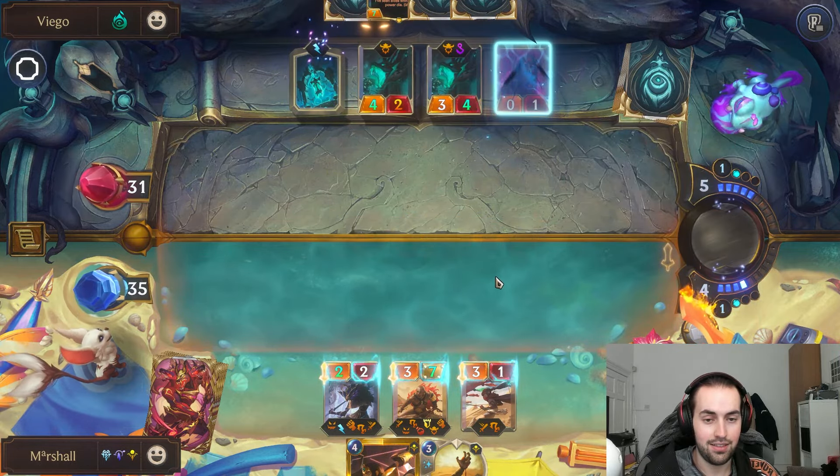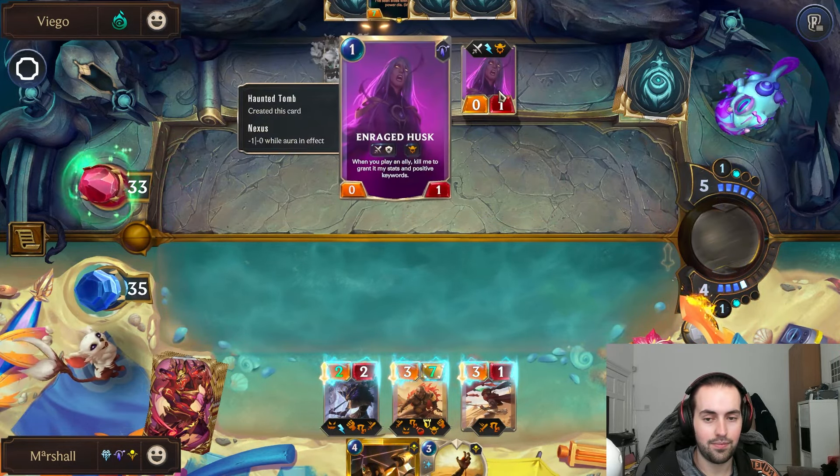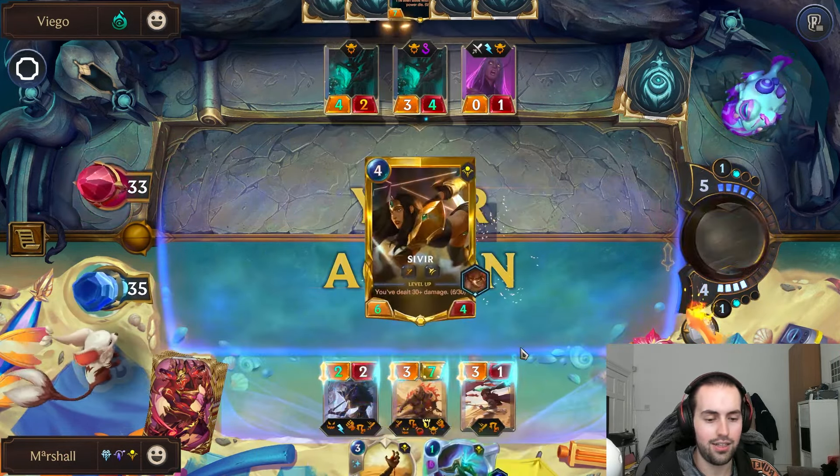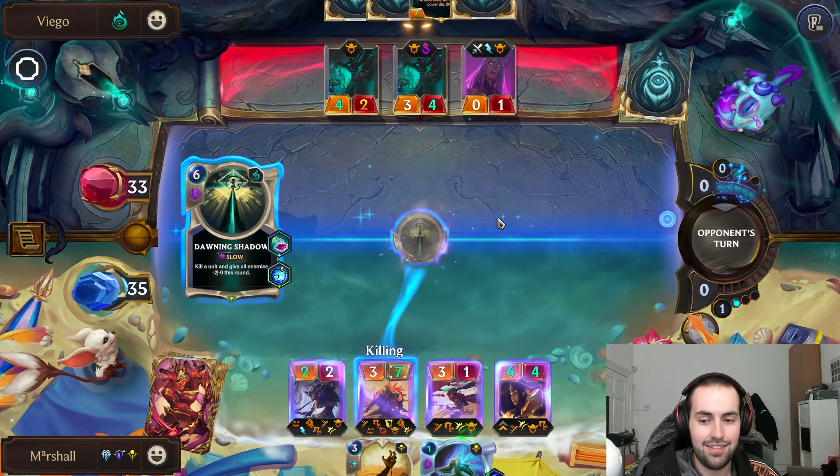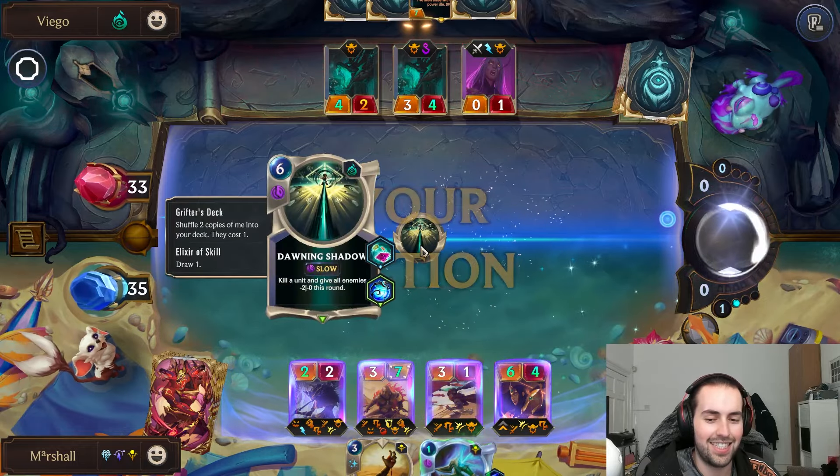So we want everything to have Quick Attack afterwards. There's no reason not to do this — we have Regen so we can stop the damage. The best thing is everything is going to get Overwhelm, so even if you have an answer we can find it. And we find that as well — that's great!